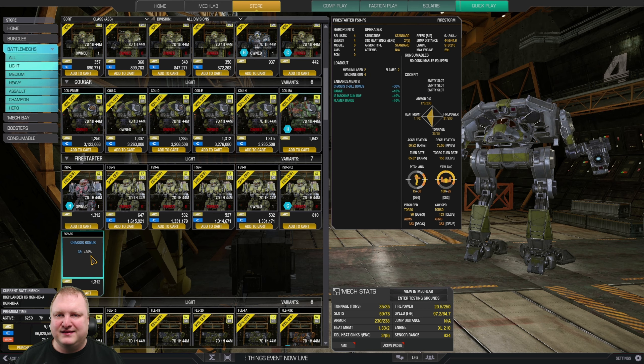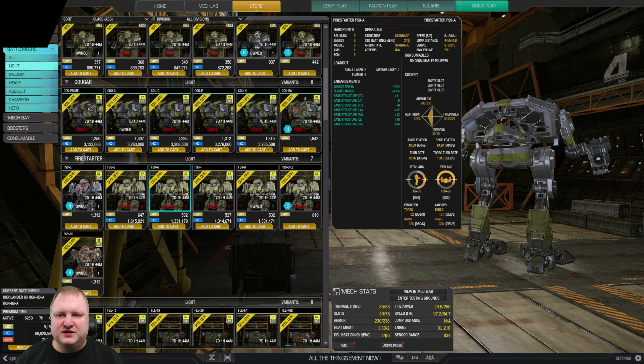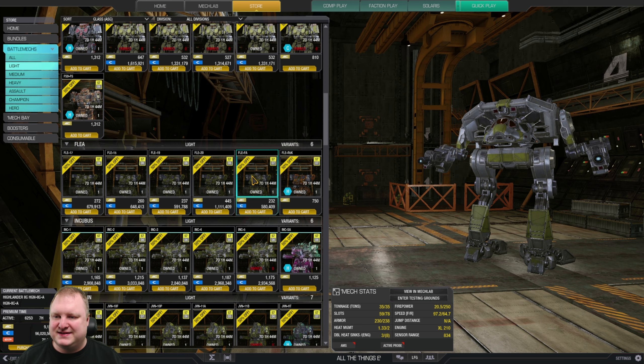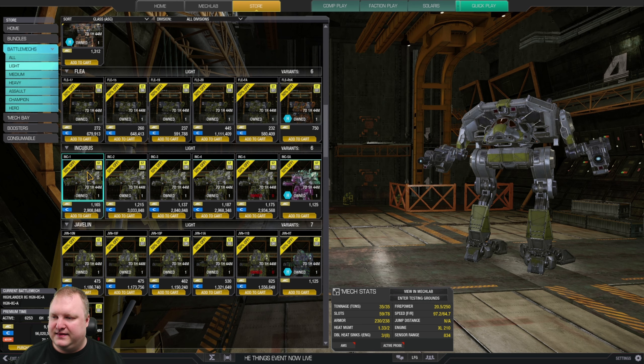Firestarter: the Ember and Firestorm are interesting, but those are insanely good mechs. If you want a solid small laser boat, go with the Firestarter Alpha. The Fleas are good mechs — I'd recommend the Flea 20 because it can run ECM and stealth. If you don't get the 20, check out the Flea 19 for lots of light machine guns, or the Flea 17 for normal flea action with a little bit of MASC.